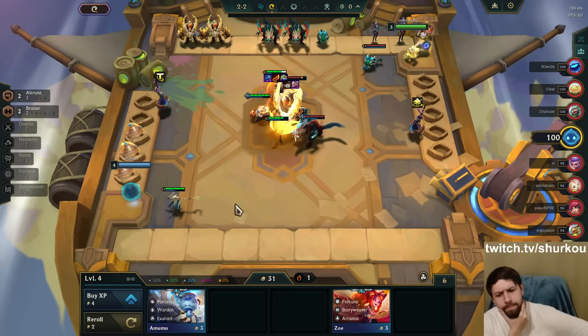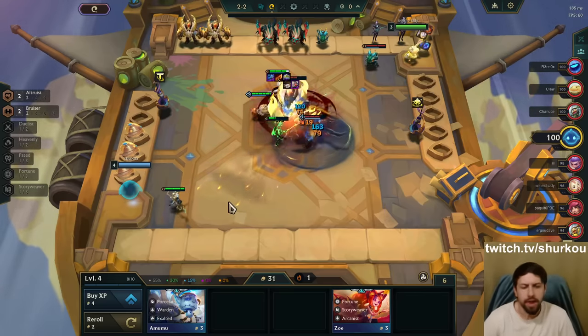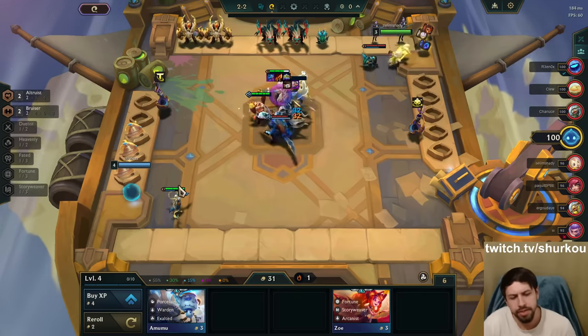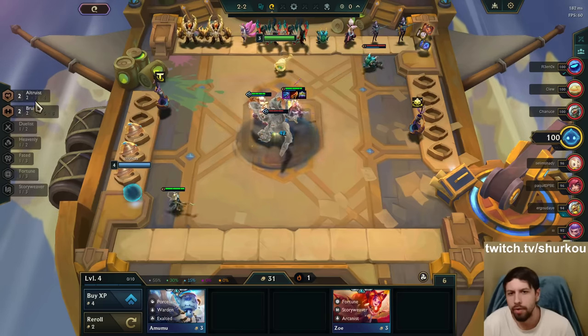I'm not really going to lose fights if I have my items slammed. We're on PBE — people are dizzy. This is the new cash-out trait, guys. But let me just explain the traits that I'm playing right now.